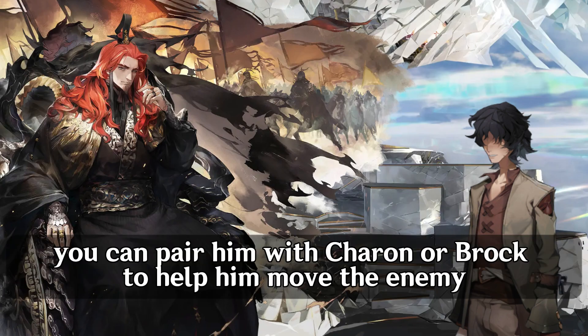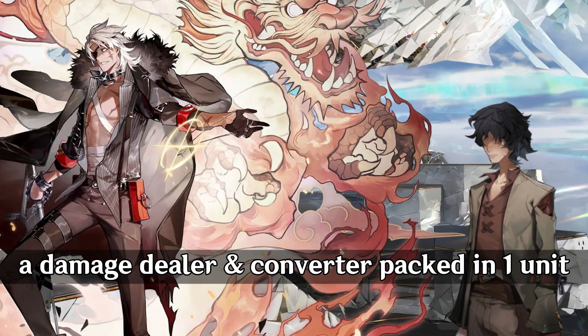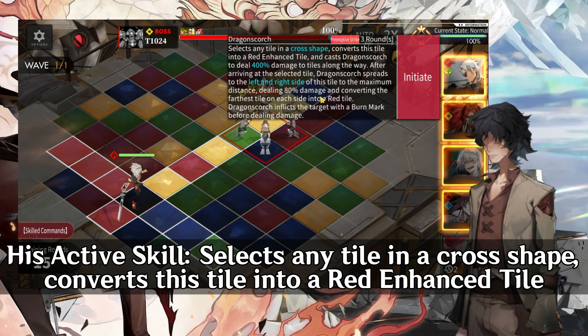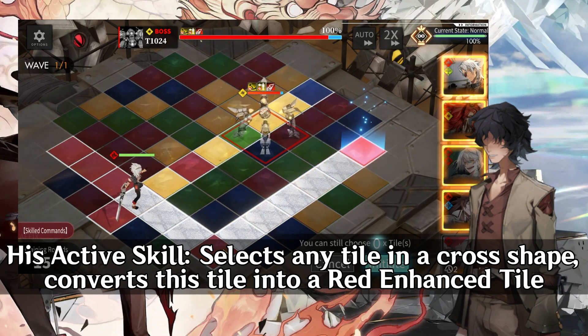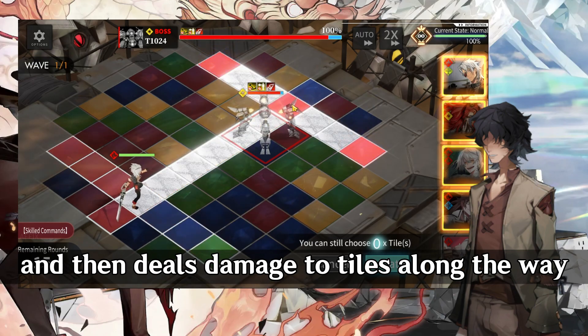You can pair him with Karen or Brock to help him move the enemy. Next is Taki, a 5-star fire detonator — a damage dealer and converter packed in one unit. His active skill selects any tile in a cross shape, converts this tile into a red enhanced tile, and then deals damage to tiles along the way.